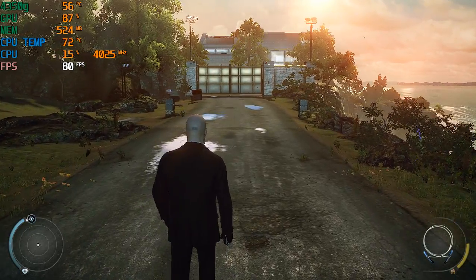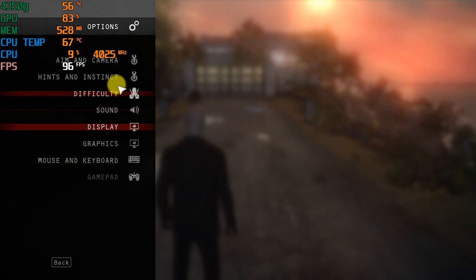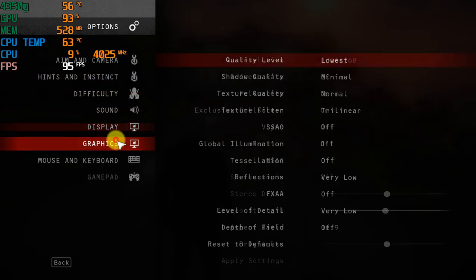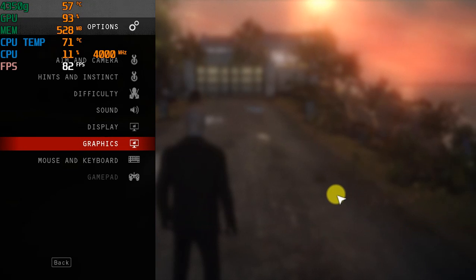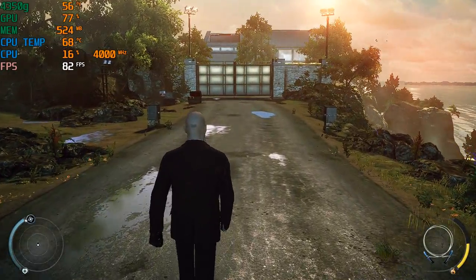Next to the weapon, the yellow bar indicates how much instinct you have available. If it is depleted, you cannot rely on instinct abilities.